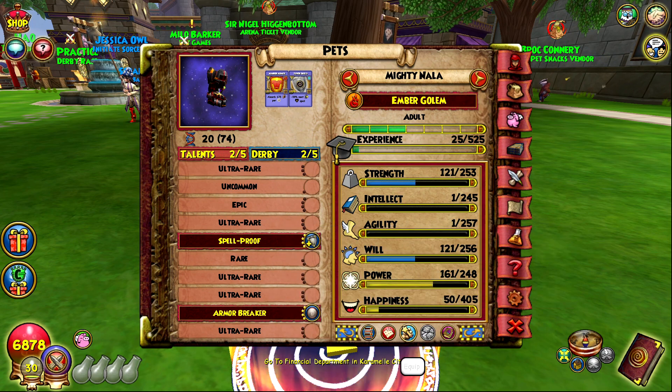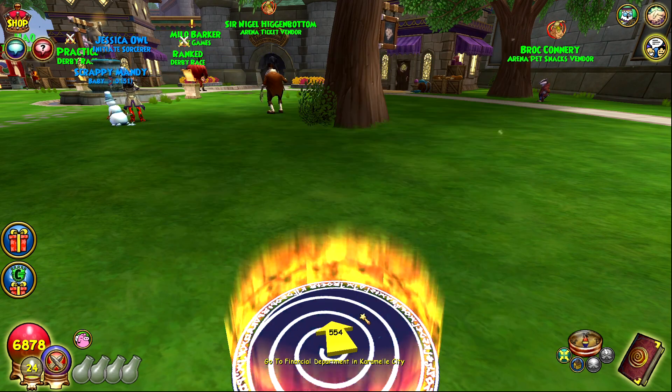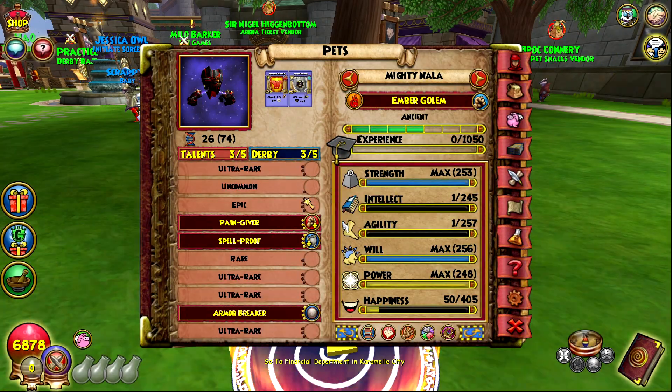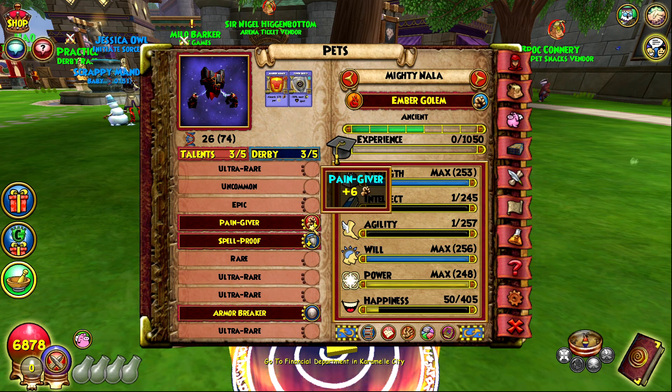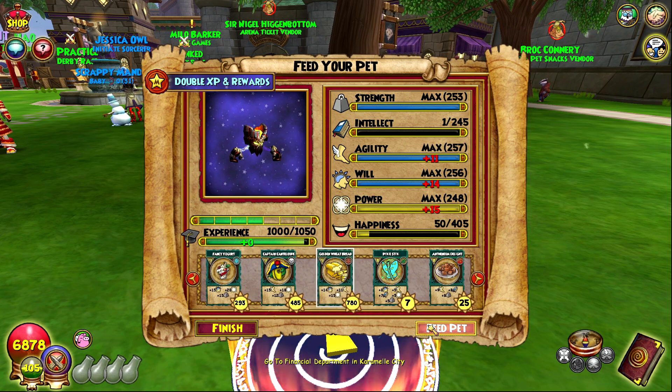I'm not using any more crowns or pros, so I'm just gonna train this one up. If this one gets fire assailant I'm just gonna cry — this is the one I did after trying to get rid of fire assailant. Pain giver — okay, I'll take that. So the pet is looking like: armor breaker, spell proof, and pain giver. Yo, that's actually really nice! If we just get fire dealer and then piercer or even defy, that'd be super nice. I'm gonna train this one to epic. One train away from epic — I'm vibing. Is the pet gonna ruin the vibe? Hopefully it doesn't get fire assailant.